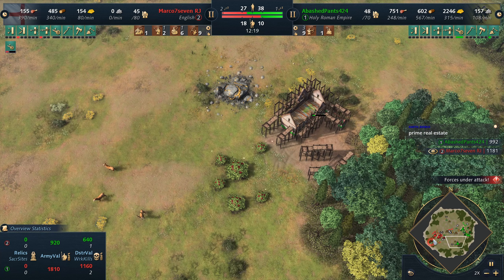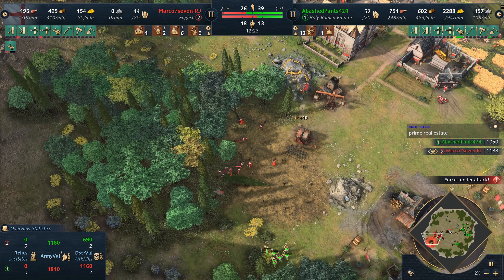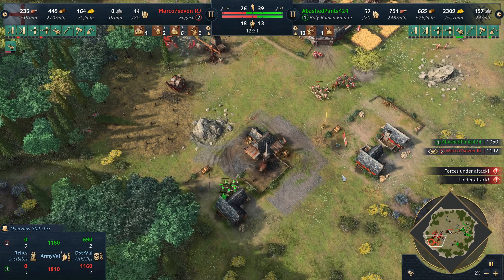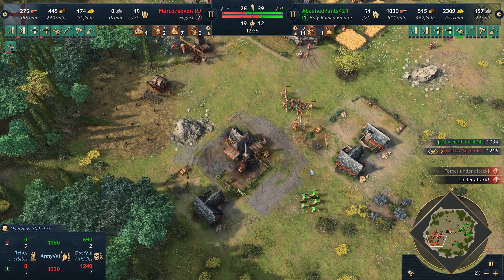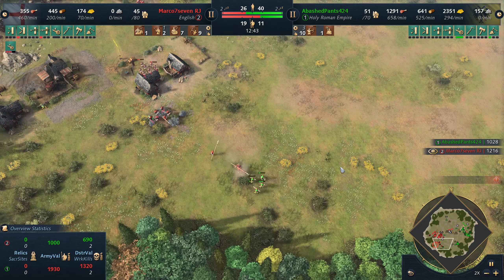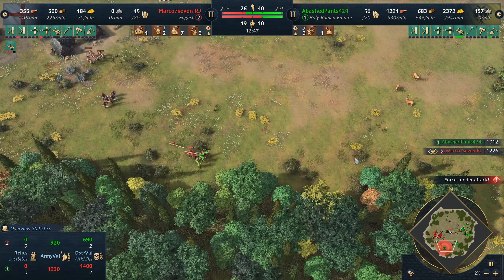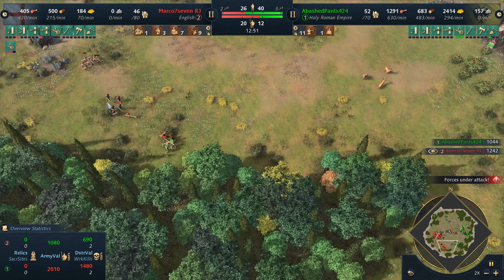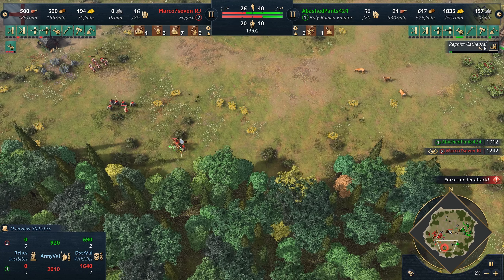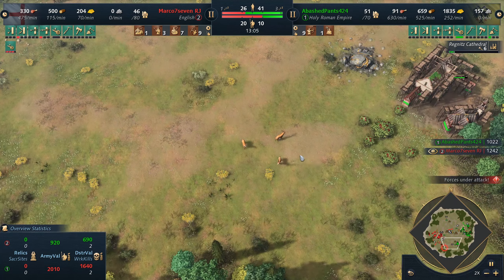It's like an RPG — when you open the chest, you don't go back to open the open chest. This move is actually great from Abash. Abash draws Red to the back of his base because archers are here — you need to address it, right? So the whole army responds. But then what does Abashed Pants do? Abashed Pants runs the archers towards where the TC is. A bold maneuver, and one that he is surprisingly enough going to get away with.